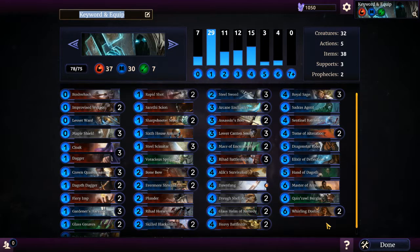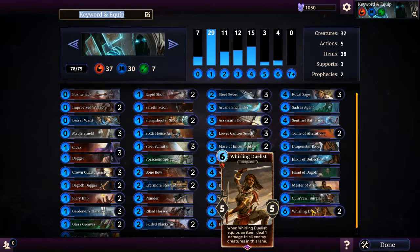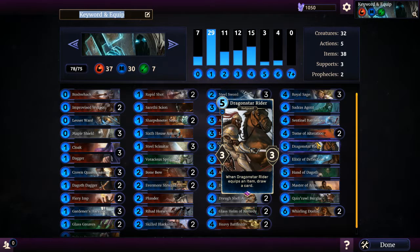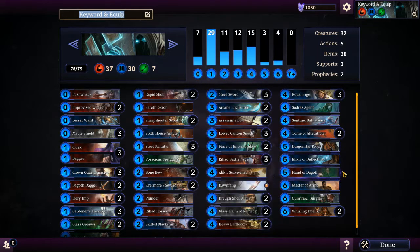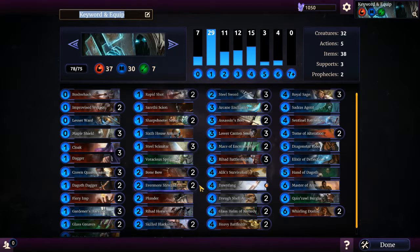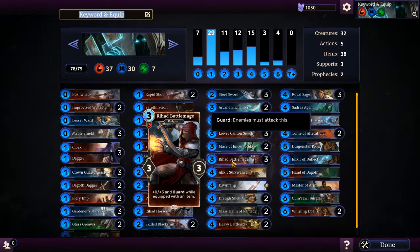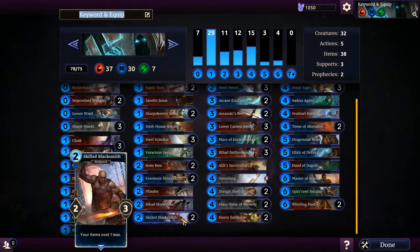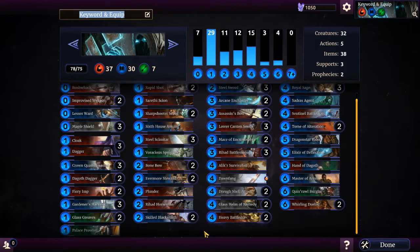I also have cards that rely on items to buff themselves up, like the Whirlwind Duelist - one equipment item and they deal one damage to all enemies in the lane. So if I have to burn through a row of guards and I don't want to attack them directly, I can just equip items and burn down their health that way. I also have Master of Arms who equips your two highest cost items, Dragon Star Rider who draws a card when you equip an item, the Survivalist who gains plus one plus one whenever he equips something, the Battle Mage who gains a guard if you equip him, the Horseman who gains three attack if you equip him with an item, and the Skilled Blacksmith which reduces item cost by one.